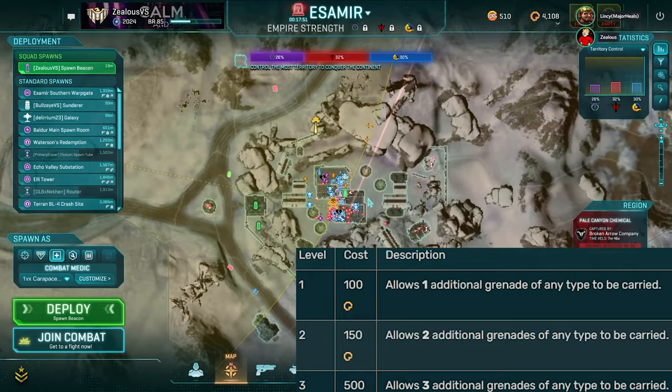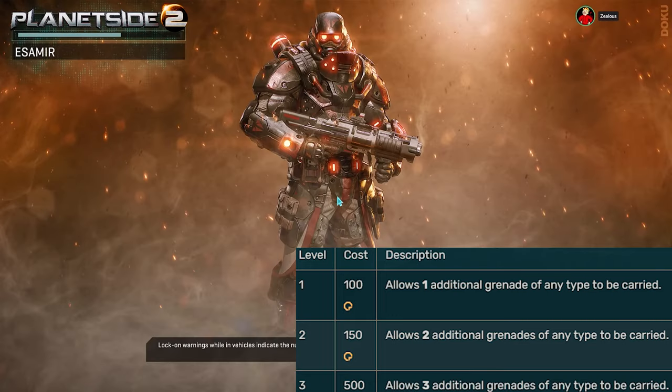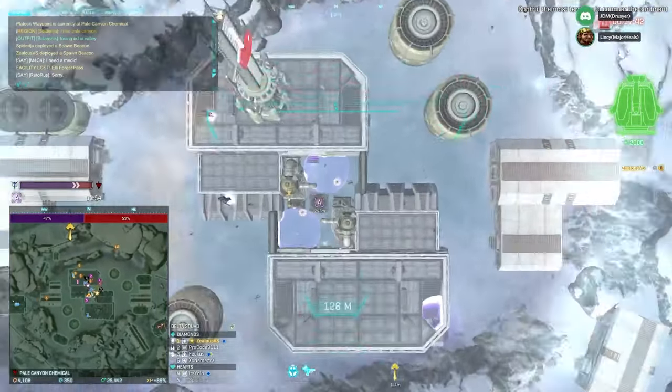Speaking of grenades, there are a few different options. Most of the time concussion grenades are going to be the most viable option, but frag grenades are okay as well. You do have anti-vehicle grenades, which is an option if you really want them.